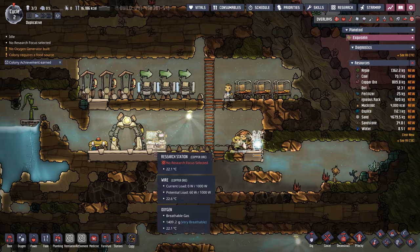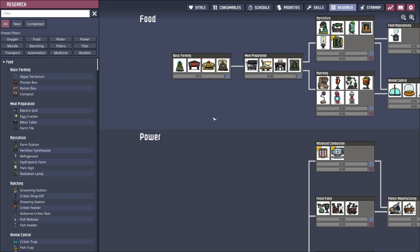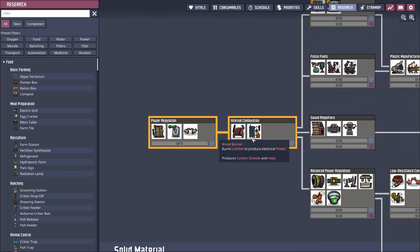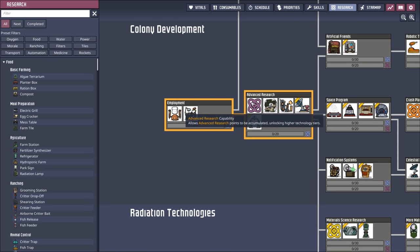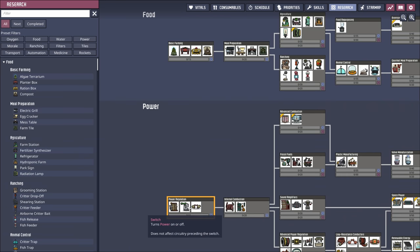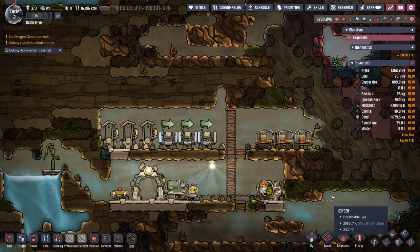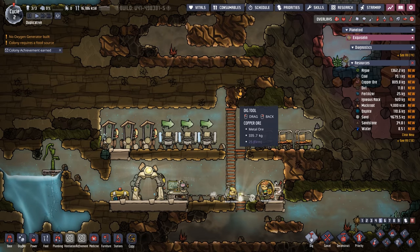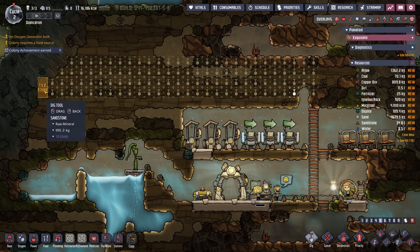With this battery being finished, it's time to get some research going. We have a lot of decisions to make on early game goals. We could start with basic farming and meal prep, or do power regulation into internal combustion to get coal generators online. We could also use advanced research capability. In this case, I think we're going to go with power regulation and then into meal prep to get access to the mess tables. In the meantime, we'll set up a massive dig command here, keeping it on priority 5 for now.